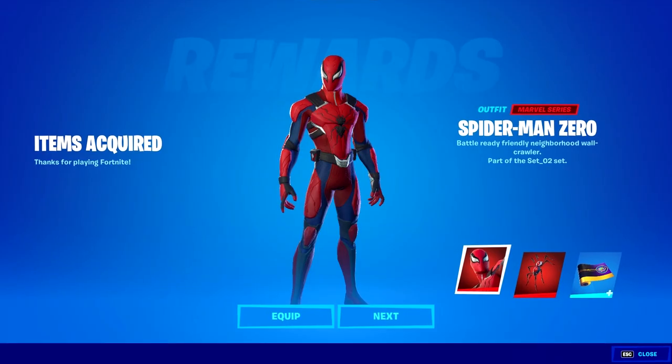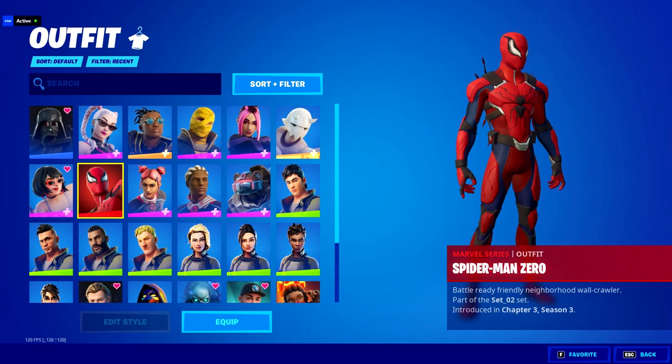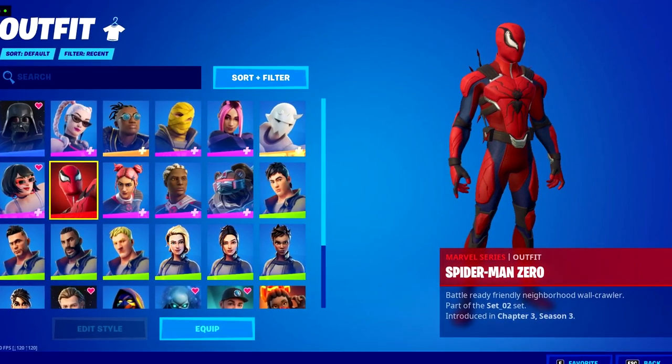If you press redeem, then open Fortnite, you will notice that you have now claimed the Spider-Man Zero skin in the game and it's now yours in your inventory. So you can go ahead and enjoy it in-game. You can see how beautiful it looks — it's definitely one of the best Spider-Man skins in the game ever, hands down.